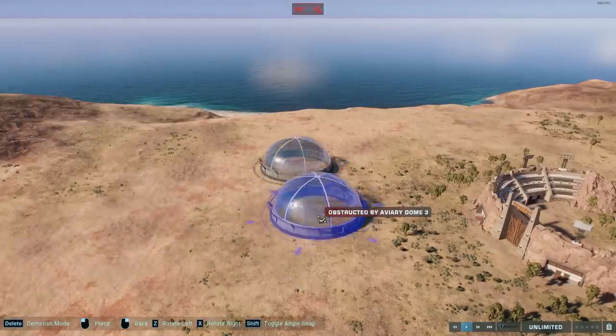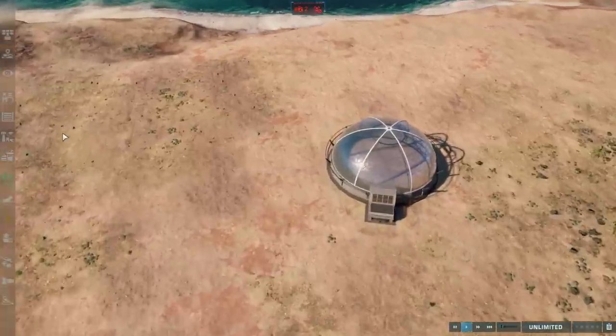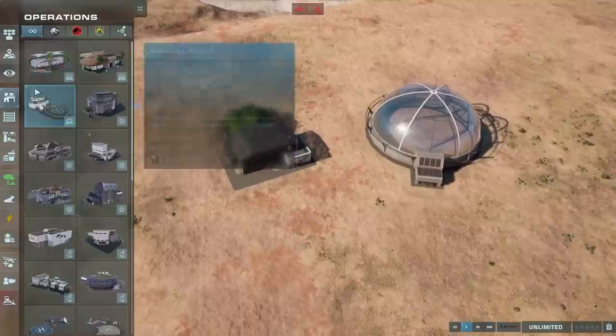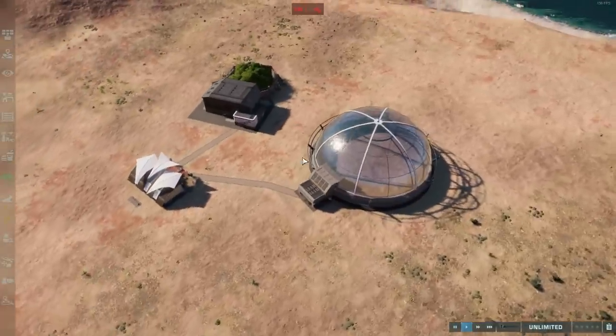To make it work, you do need an aviary as well as an aviary hatchery, but we will not be releasing our animals from here — we will be releasing them from a regular hatchery. What we also need is an entry point for our park, so we're going to connect all of these up.